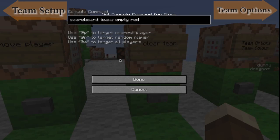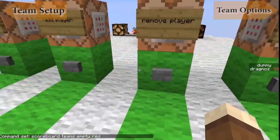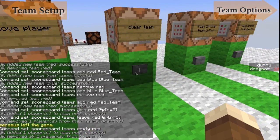Next, you can actually remove all players from the red team. So if I hit this, it will remove all players — but I wasn't actually in the team, so let me just add myself. And if I do this, you'll see that I removed all one players from the team red.